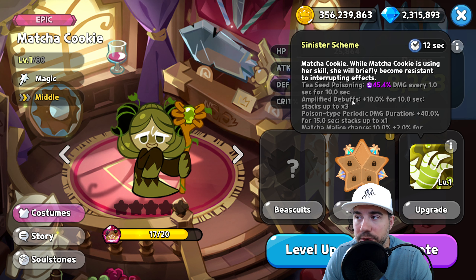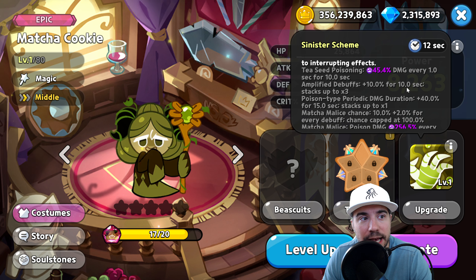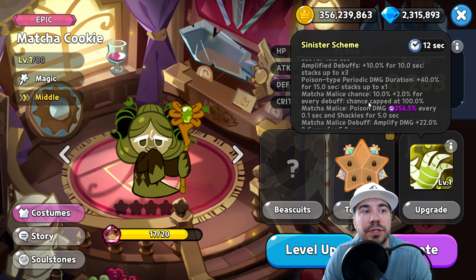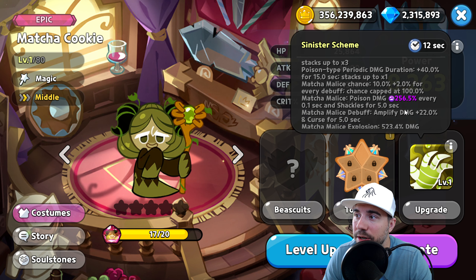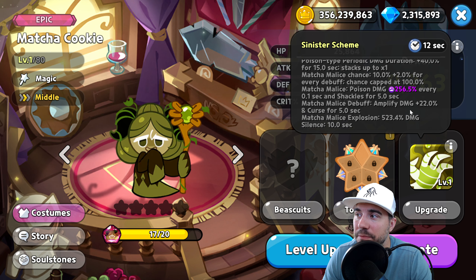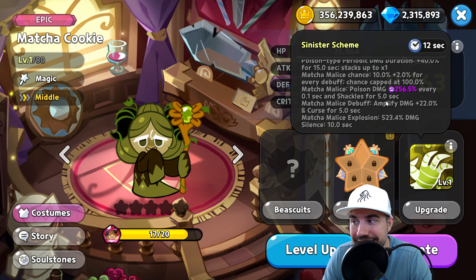The chance of Matcha Malice's appearance increases with more debuffs applied to Matcha Cookie. While using her skill, she briefly becomes resistant to interrupting effects. Key stats: Tea Seed poison is 45% damage every 1 second for 10 seconds; applied debuffs +10 for 10 seconds, stacking up to 3 times; poison-type periodic damage duration +40% for 15 seconds; Matcha Malice chance +10% plus 2% per debuff, capped at 100%; Matcha Malice poison damage 256% every 0.1 seconds, shackles for 5 seconds; debuff amplify damage +22%, curse 5 seconds; explosion 500% damage, silence 10 seconds.